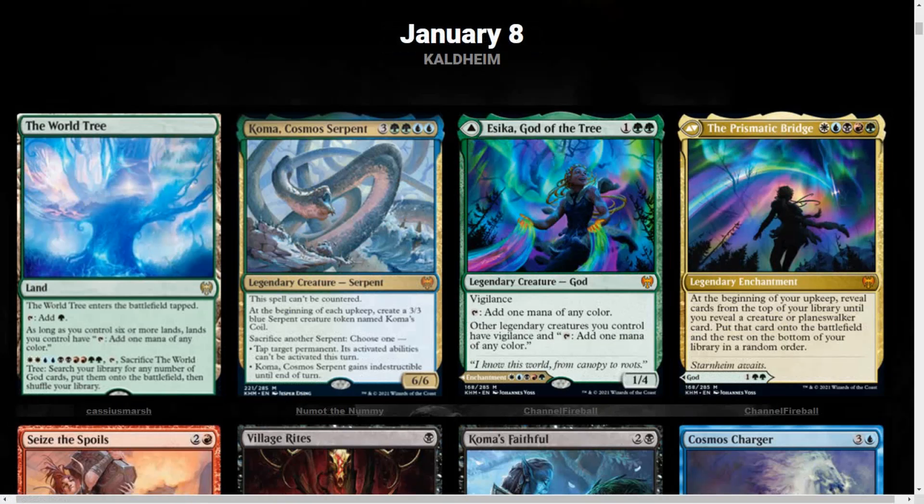We got a new card coming in: The World Tree. It's a land that enters the battlefield tapped, taps for green. As long as you control 6 or more lands, lands you control have: tap to add 1 mana of any color. It has a massive ability of 10 mana — 2 of each color — tap and sacrifice the World Tree: search your library for any number of god cards, put them onto the battlefield, then shuffle your library. Holy cow. Actually pretty easy to get to when you think about it, especially when all your lands tap for any color — you just have to get to 11 total lands and you have pretty much a win condition here. It's not god-specific, so you can get the indestructible ones from Theros, get Purphoros out there — that is a recipe for disaster and I love it. Anyway guys, let me know what you think about this. Pretty good card being spoiled. You all have a wonderful day — Void here signing off, see you all next time.